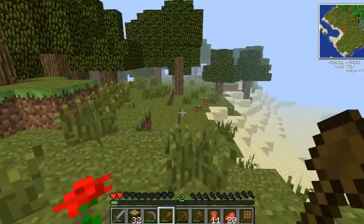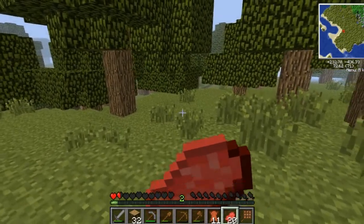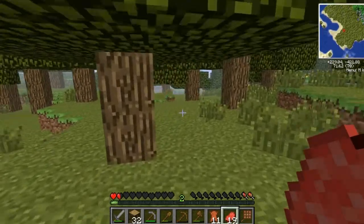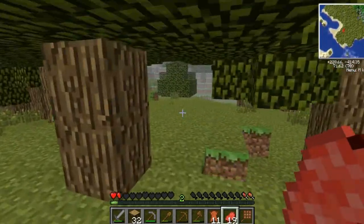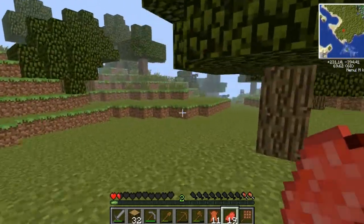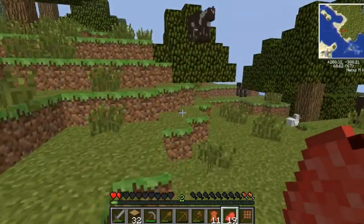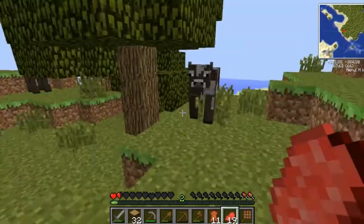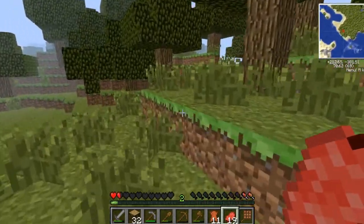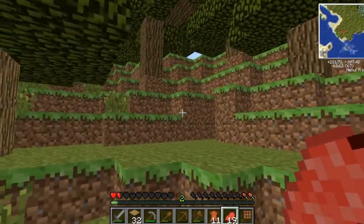A waypoint to my house. I'm starting to die. Okay, I'm good for now. I should place a waypoint where my house is. I have no idea where my house is. I think it's over here somewhere. Maybe. I believe it's over here. It has to be. I'm pretty sure it is. Okay, yeah, here it is.